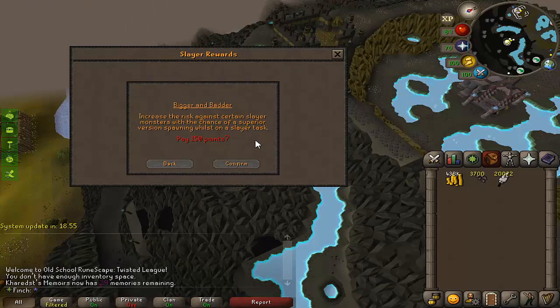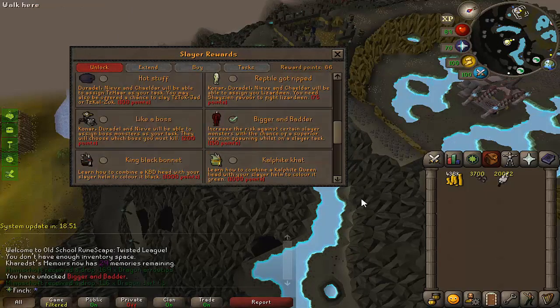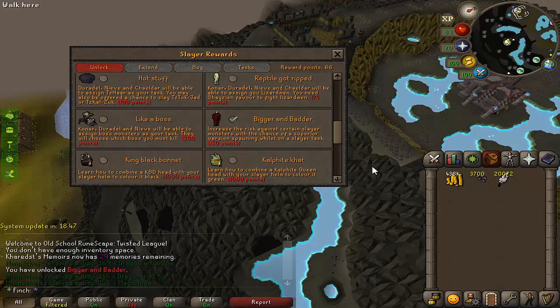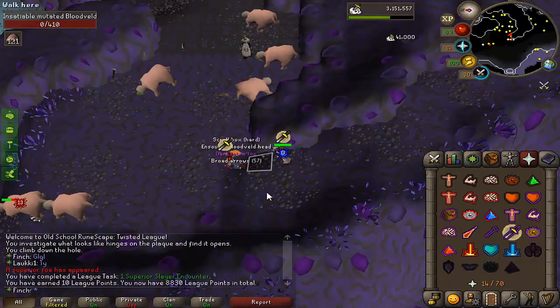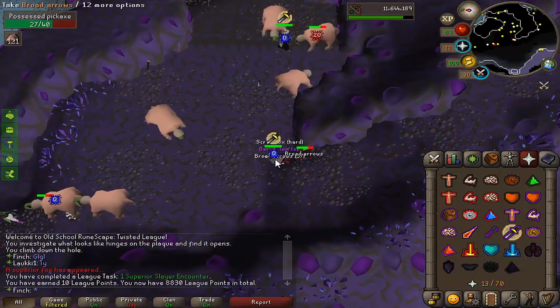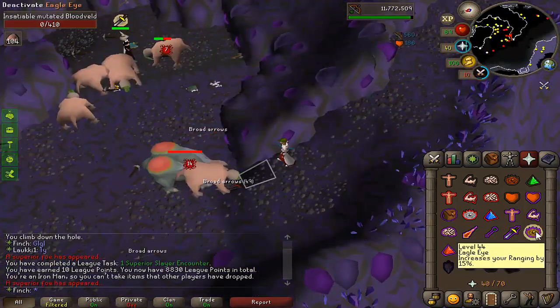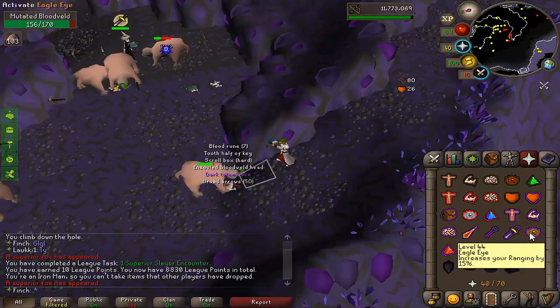Thinking about it, I definitely should unlock superior slayer monsters — 150 points, leaving me with 60 for a couple of skips. That'll increase my XP rate ever so slightly and there's always a chance of rare drops too. Got my very first superior monster — no drop, but a dark totem top, I'll take it. These superiors are absolutely ridiculous, look at that XP drop — I certainly should have unlocked these earlier.